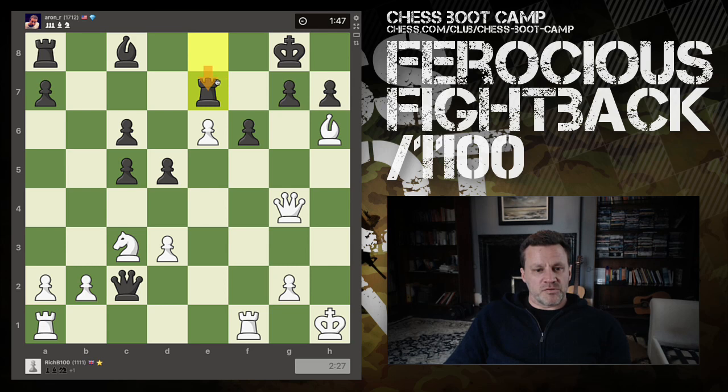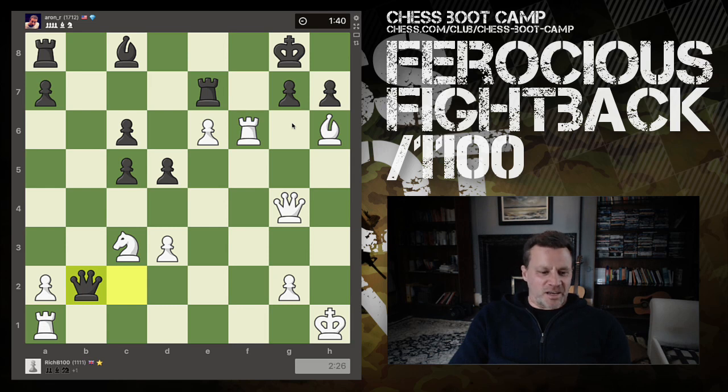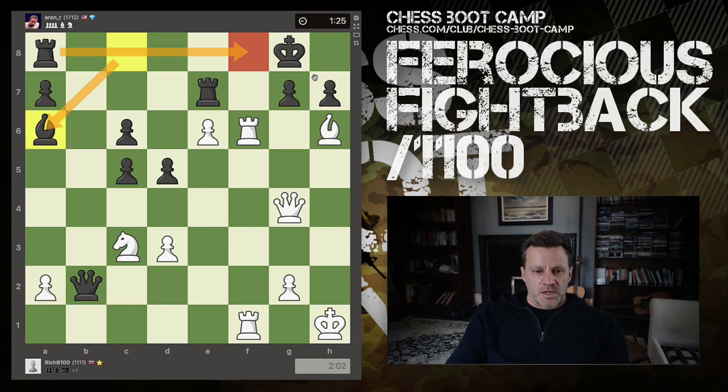We grab the pawn. Rook a to f1 — then we're just threatening mate in one. Yes indeed. Oh no, my knight. This is a discovered defense: the bishop moves off that square in order for the rook to defend. Now let's calculate: takes — if you go there, takes, takes, if king takes, queen check, rook can't block, king has to go, queen here, king has to go here or here. I'm not sure I see a forced win there.